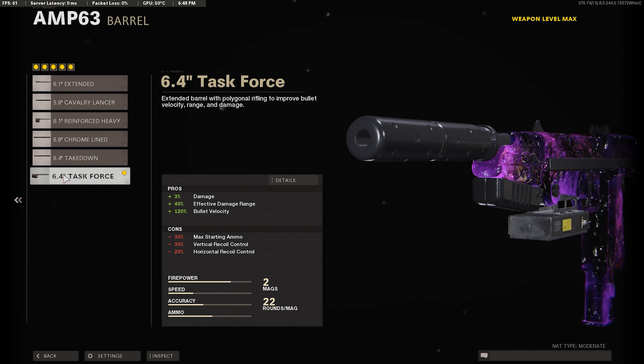For our next attachment I want the Task Force Barrel. This is going to give us plus 3% damage boost, plus 40% effective damage at range boost, and plus 120% bullet velocity boost. This just makes it so we can take further range gunfights and get away with it. Our guns are going to be killing a lot faster because of the damage boost, and the bullet velocity is really helpful with these pistols. You definitely want that Task Force Barrel.